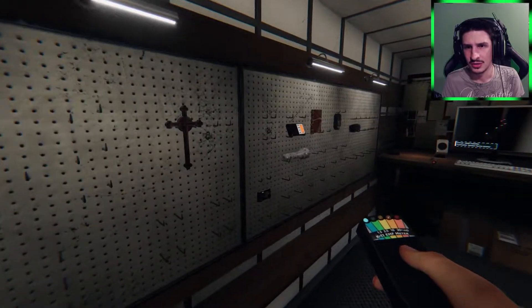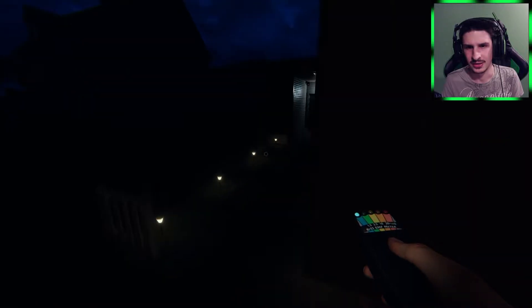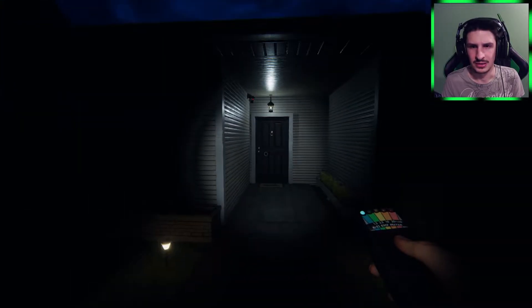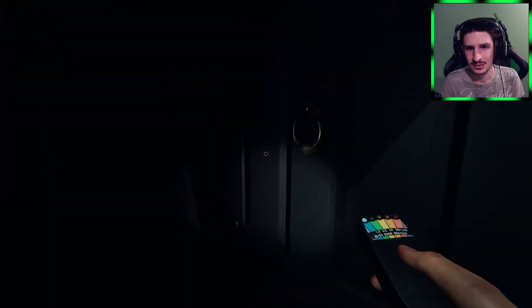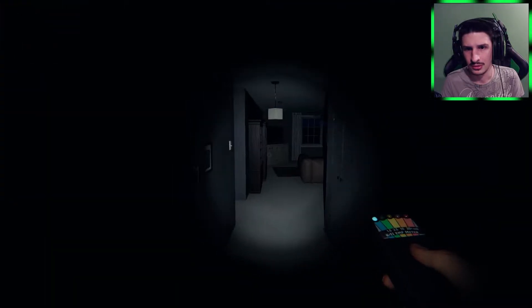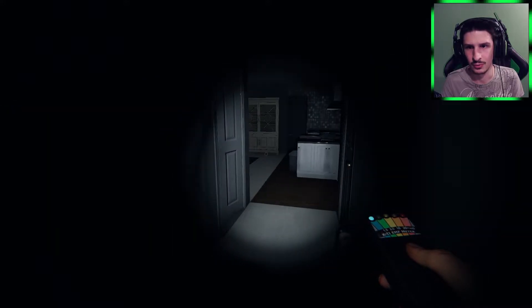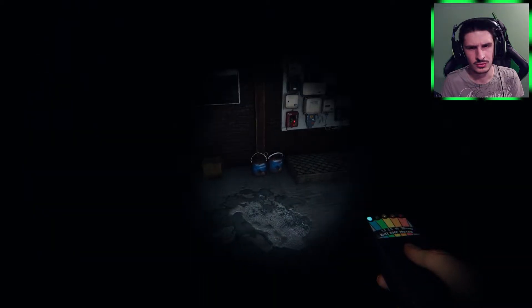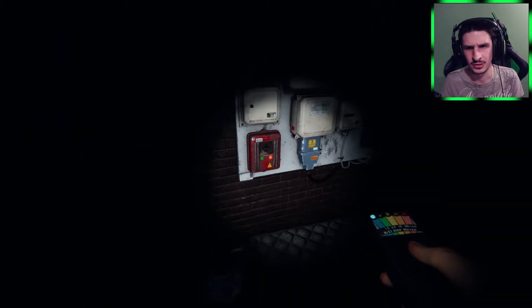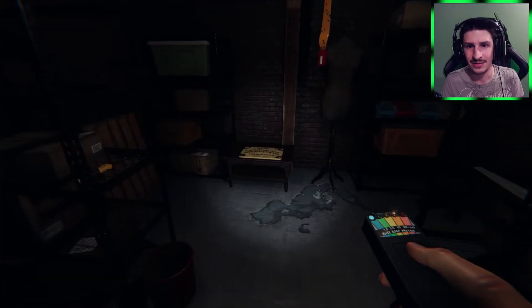Let's see how this goes. I don't have a thermometer so it could be a bit of a pain to find the ghost room. Essentially I want to immediately get to the fuse box, turn on some lights so that once the fuse box turns on we can work from there. We'll immediately turn that on — and we already have a Ouija board.